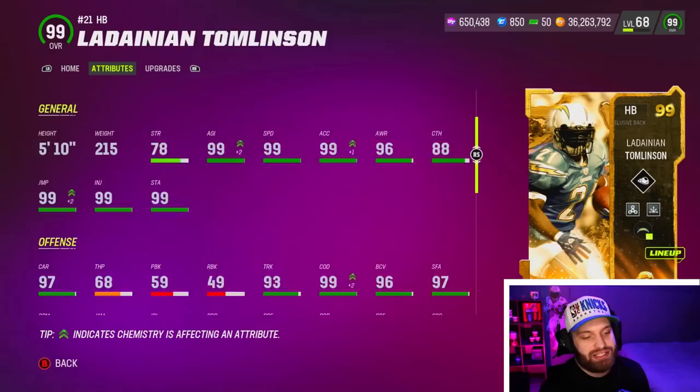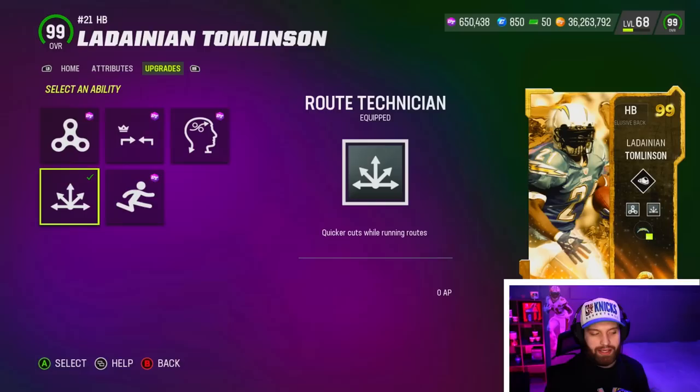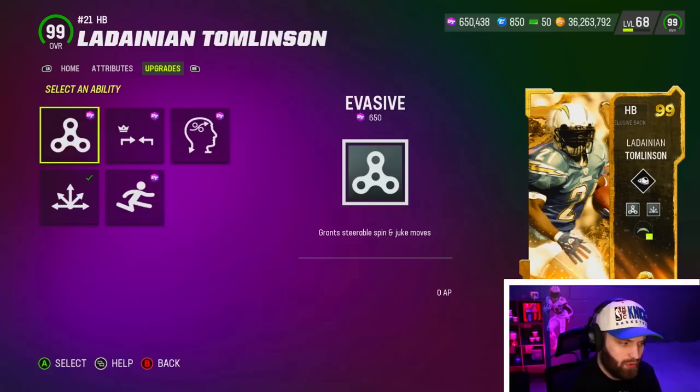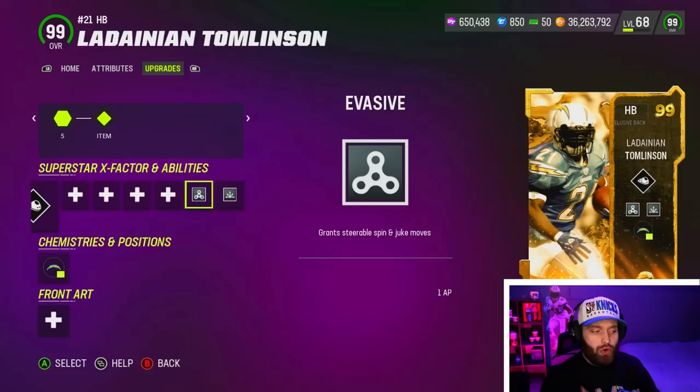Looking at his route running — 92 short route running and 84 medium route running. Not bad, not as good as Cordero Patterson's, but still very good. For his zero AP ability I'm going with route tech, which works a little better out of the backfield. I'm also using evasive. With only six AP total, I'm keeping it realistic at one AP.